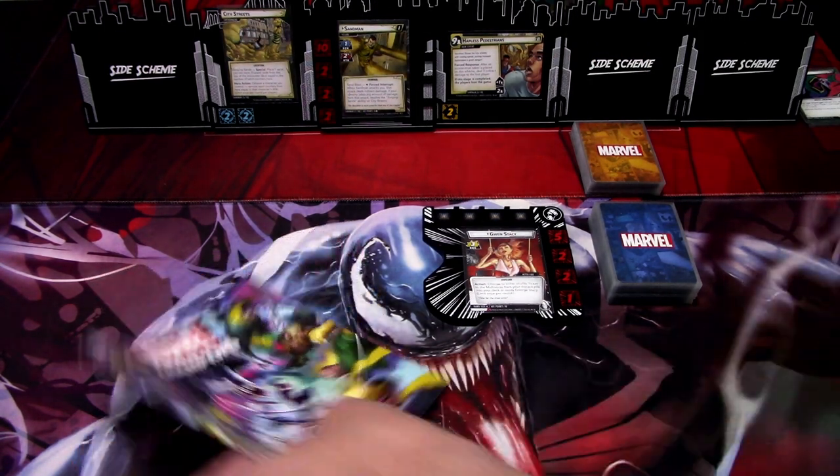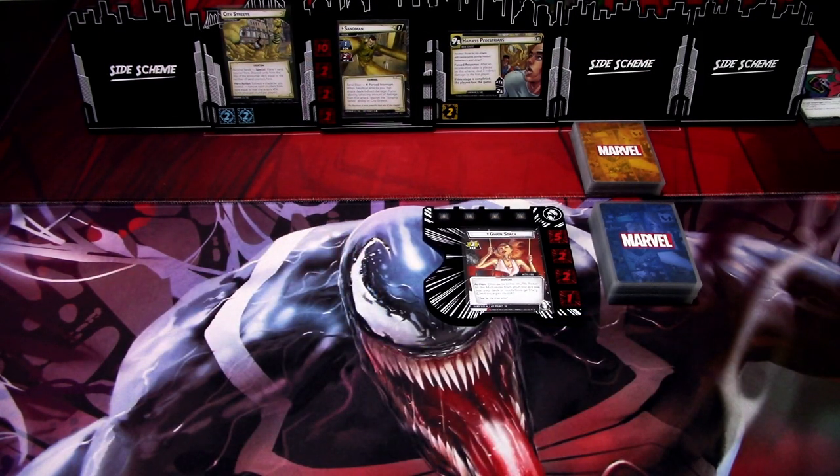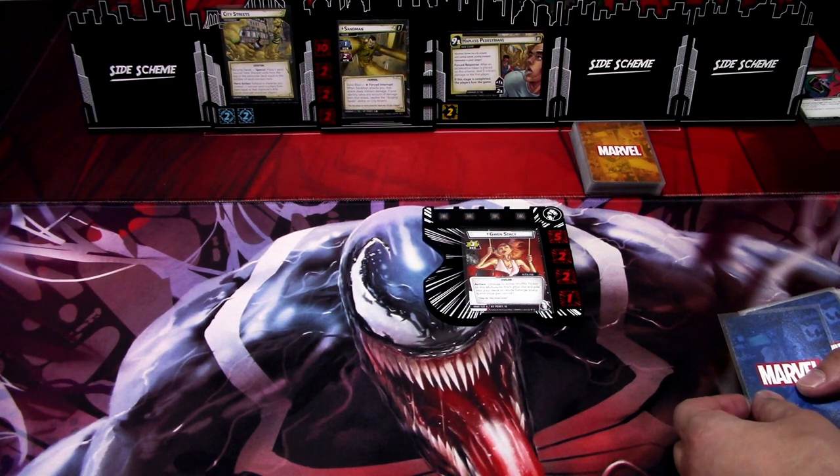We are ready to begin. I am not playing these scenarios in campaign mode — we are just playing them as standalone, so no campaign mode added cards or any upgrades to the decks in between scenarios. I am using the pre-built decks from the box. We are in the Protection aspect with Ghost Spider, so let's draw our opening hand.